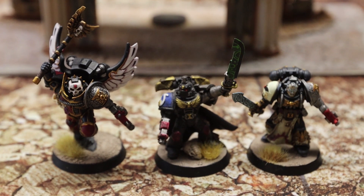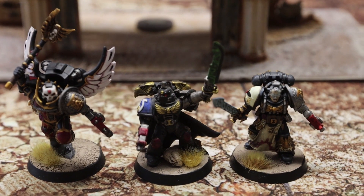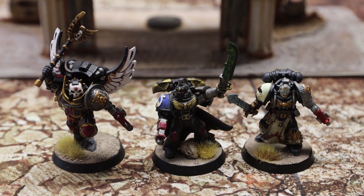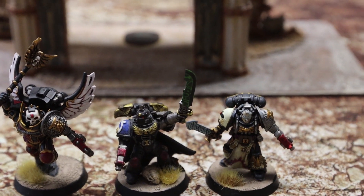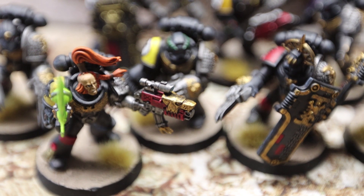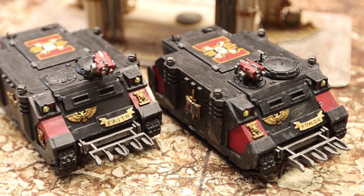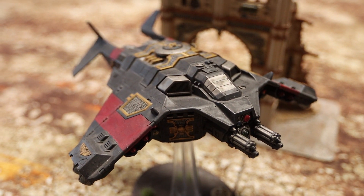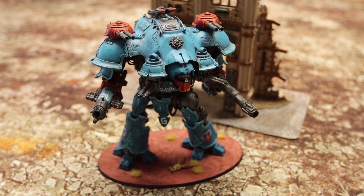For the Death Watch, I'll be running a Battalion Detachment and a Super Heavy Auxiliary Detachment. Leading off the Battalion Detachment, we have a Chaplain with a Jump Pack, a Captain, and Codicier Notorian. We have Kill Team Cassius, two Proteus Kill Teams — one 8-man and one 5-man — two Rhinos, a Corvus Blackstar, and last but not least, the Super Heavy Auxiliary Detachment with a Castellan.